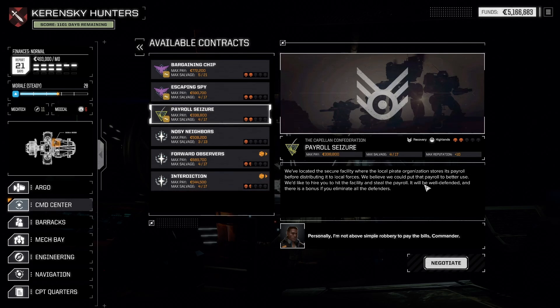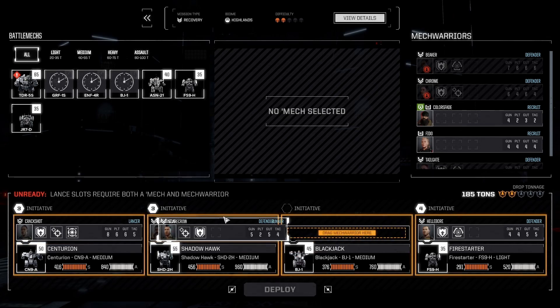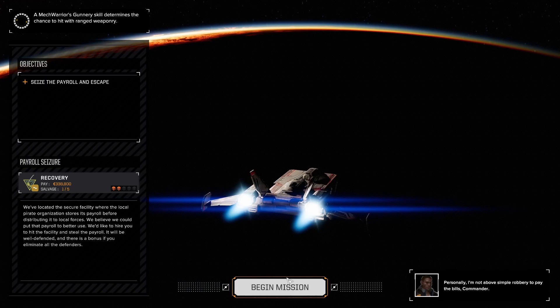We have this Payroll Seizure — it's a recovery. Unfortunately it's against the pirate organization, and at two skulls for only 338,000 it should be just one thing we have to get. We should only have to face four mechs. I love that Hellbore finally has Sensor Lock. I'm going to flip you two around so you can use the punching through with the Centurion — that should be nice. We're not too far away from being done with this system. I really don't think we're going to be able to do the Merrick missions, but miracles can happen — stranger things have happened.